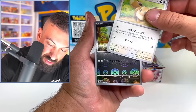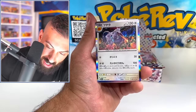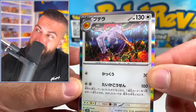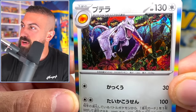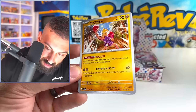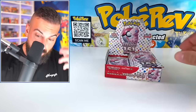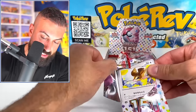We got Goldeen. We got Eevee. What are these hollos? These are too good. Oh my God. Look at this Aerodactyl — that is incredible. Hitmonchan, Magneton. Bro, I'm losing my mind right now. These cards are insane.